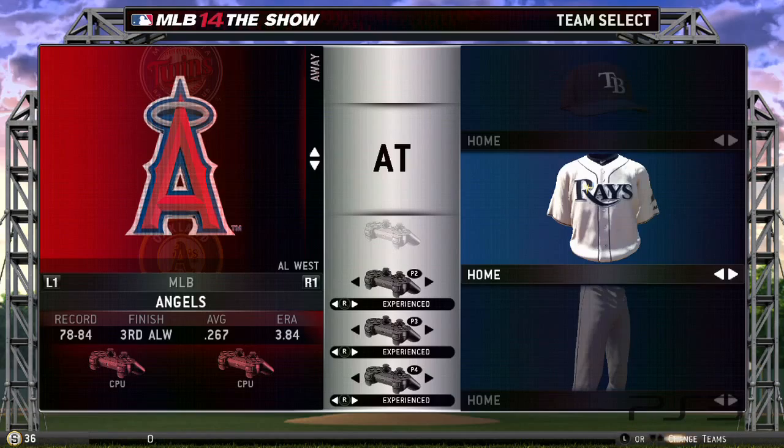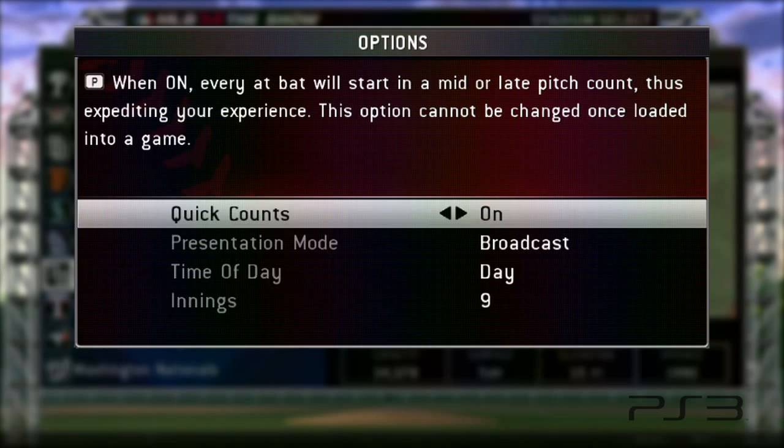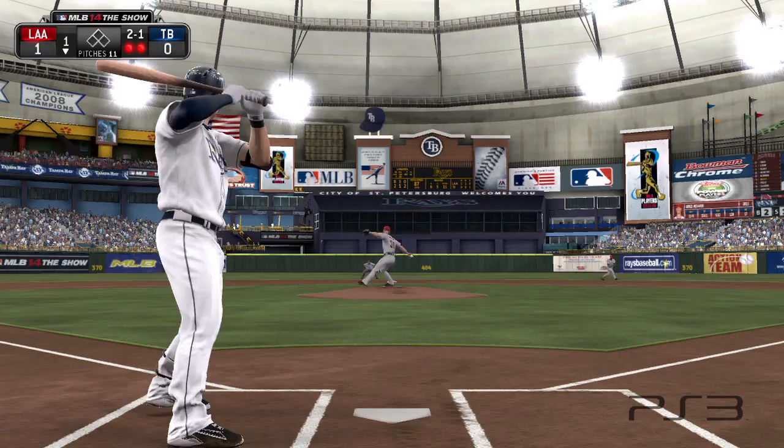To turn this feature on, all you have to do is select Quick Counts from the Game Select Options screen after you select your stadium. For an even faster game experience, turn the presentation setting to Fast Play. In Fast Play, the game skips all the presentations and just focuses on creating the quickest gameplay experience possible.